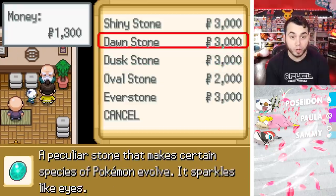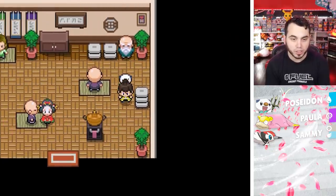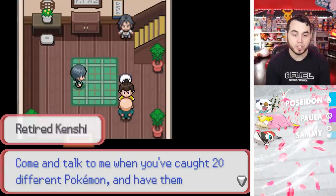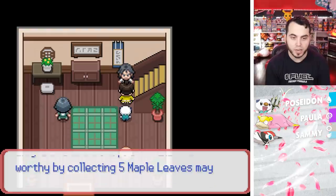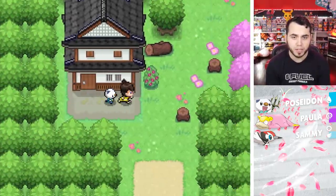This guy has evolution Stones if I want to evolve — they give you some stuff early game, that's hype! Oh, if I catch 20 Pokemon this guy will give me something, but I don't think I'll get to 20. And I can't go upstairs because I don't have enough Maple Leaves to qualify.